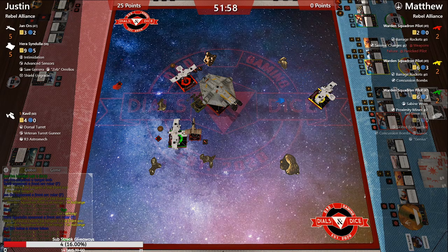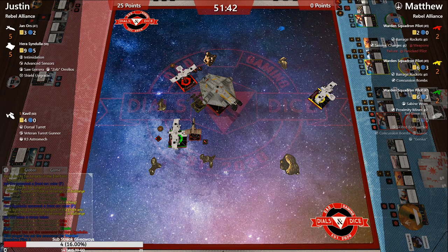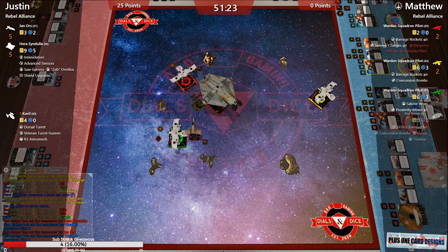Hera almost one-shotted a K-wing — that was just degenerate. Hera still has all her shields, Jan is untouched. This is a bloody game. Justin just came in punching him in the face. I wouldn't be surprised if this doesn't even make it to the 40-minute mark — we're already at 51 minutes.